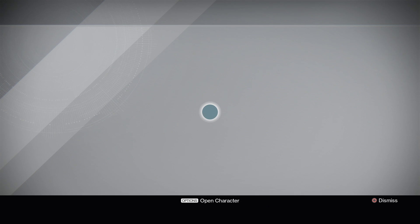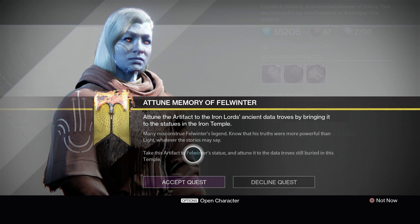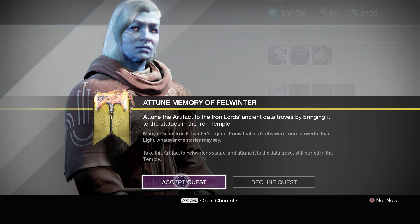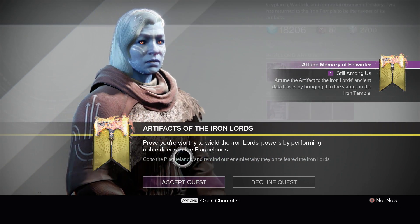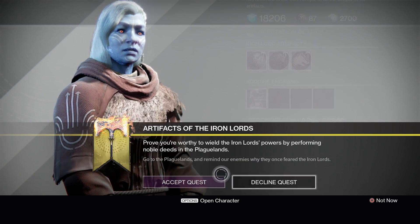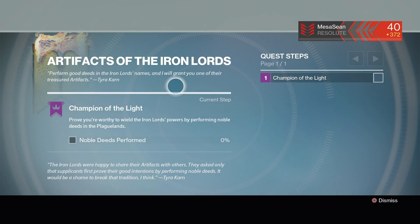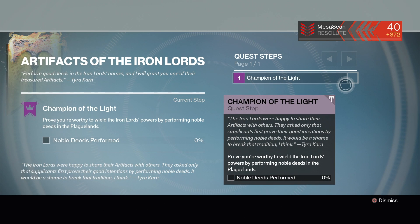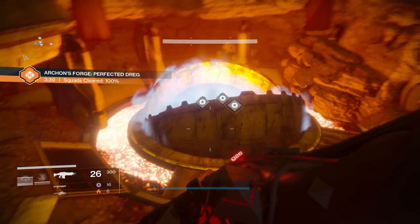So now it's real simple. Have three characters. And at reset, on all characters, Tyra is going to have a new quest for you each week at reset. Here's what I don't know just yet — is it a different quest every week? I don't know because I don't remember what the quest was from week one. So here you're looking at the quest right now, and it's a really simple one. It's perform noble deeds within the Plaguelands. That means basically you've got to go around and kill a lot of things in the Plaguelands — that be patrol, kill things, and all sorts of stuff. But the simplest way is Archon's Forge, Archon's Forge, and Archon's Forge.